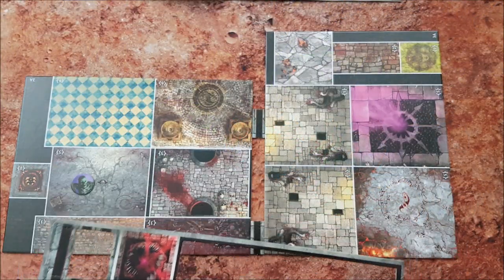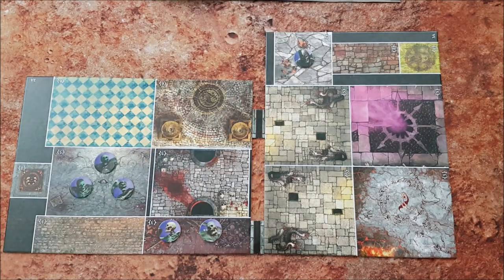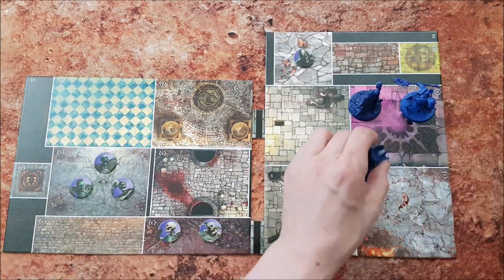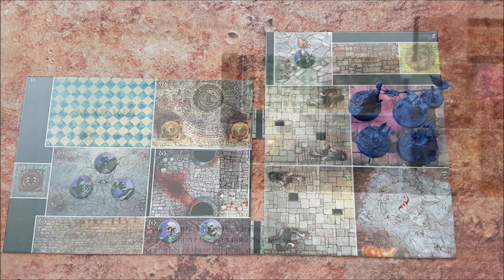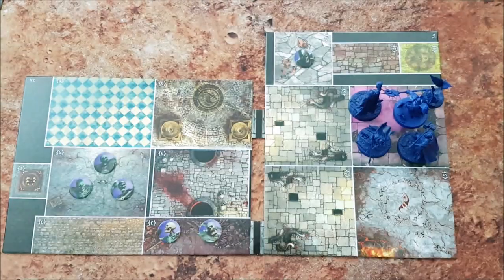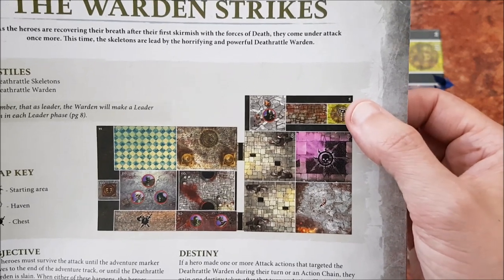Place all the creatures in the starting rooms shown on the adventure map. Next you'll want to place down all the heroes. Look for the black skull symbol on the map — this is the starting room, so place all of the heroes here. The last thing to place is the treasure. The crossed sword and axe mark the location for the treasure token. There's also a spot marked Haven — if you have a hero who was knocked out of action last adventure, then they would start here.